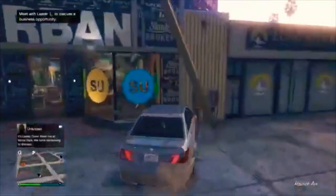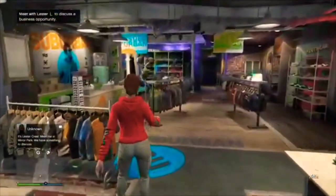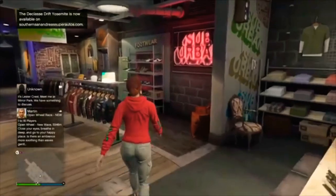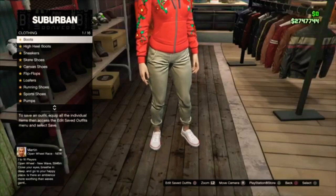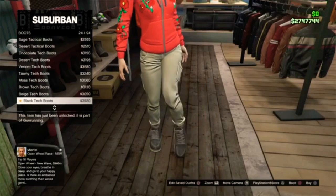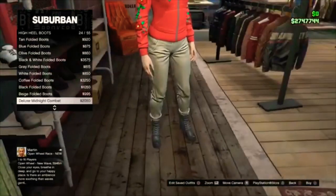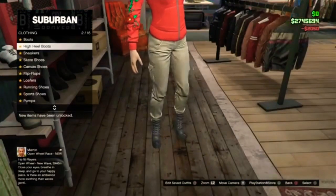Once you've come to the clothing store, you just want to go and put the components on that I say in the video. The first thing is you want to go to the Shoes section. In the video I accidentally clicked the wrong one, but you just want to go to High Heeled Boots and then select number 24, the Deluxe Midnight Combats. Then just back out of the shoe section.